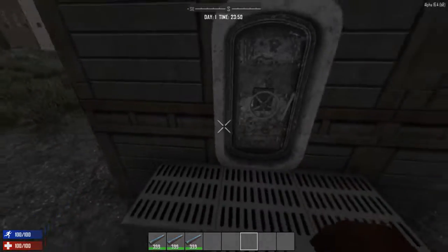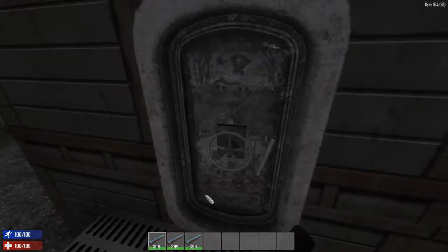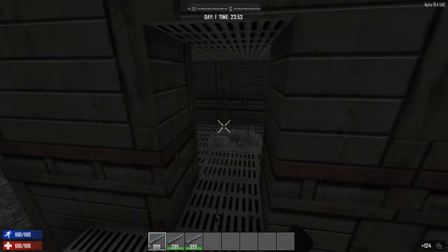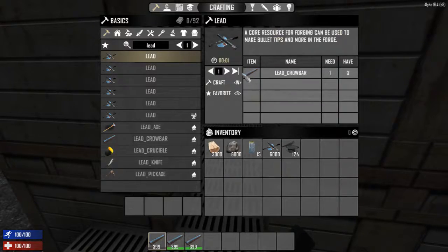Let's say you come across a base, right? And you're like, oh crap, the door's locked. But I have a crowbar — one of my newer items, the lead crowbar. So you walk up to it. But I bent my crowbar in the process. That's broken, dang it.